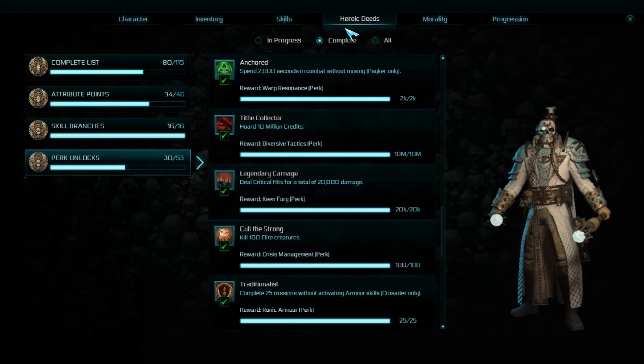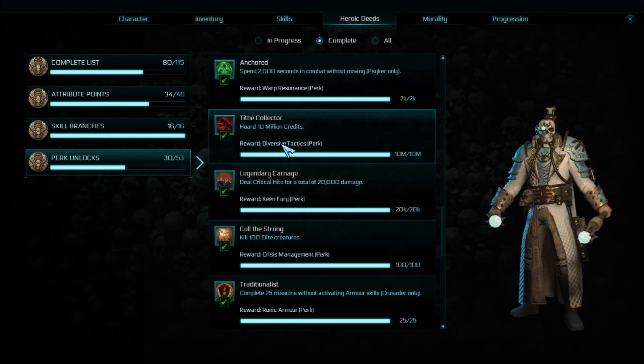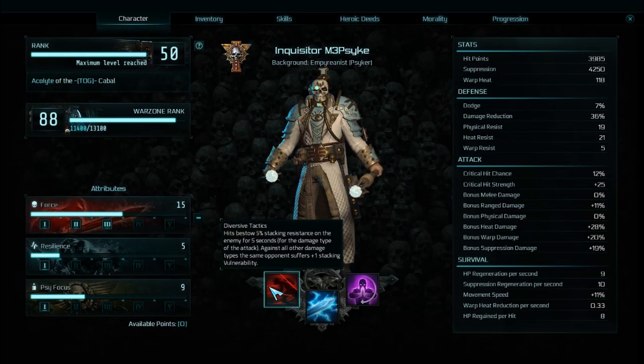There is a really fast and easy way to do it. Let's take a quick look at the heroic deed — the collector holds 10 million credits. You do not need 10 million at once; it is cumulative, but it's got to be 10 million credits from missions.